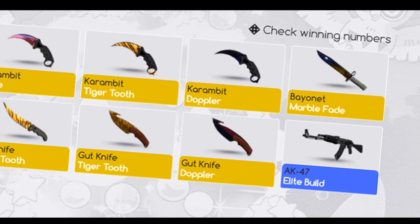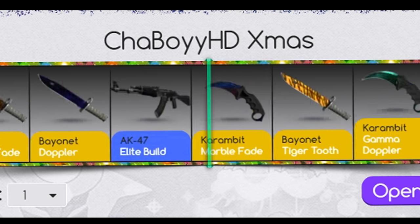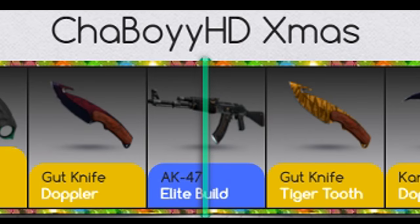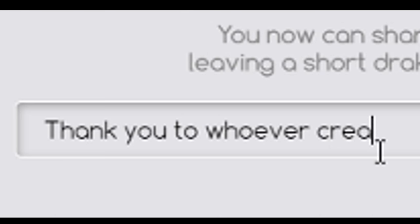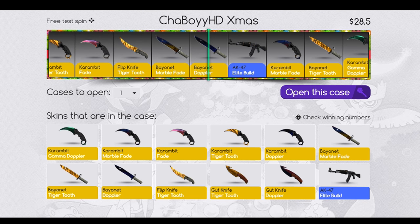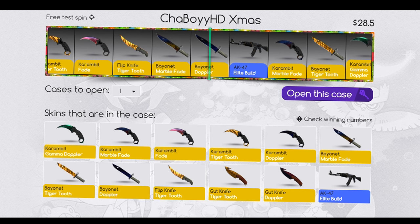ChaBoy HD Christmas — for $28 I can open any of these knives, but I think we're going to get the elite bolt because it's quite a high percentage, but we're never going to know until we open the case. So let's open the case. If we do open a knife, any knife may make profit. Give me a knife! $166 — thank you to whoever created that case. I got a knife out of it, so I'm pretty glad about that. I think we made like $30 profit, which is a win-win.